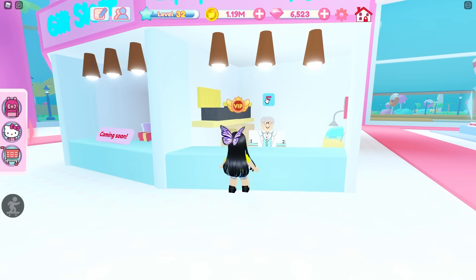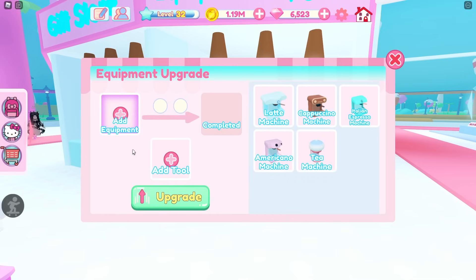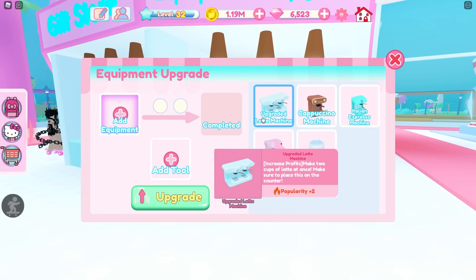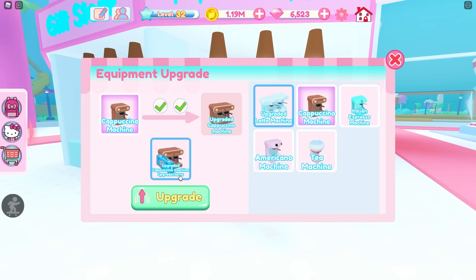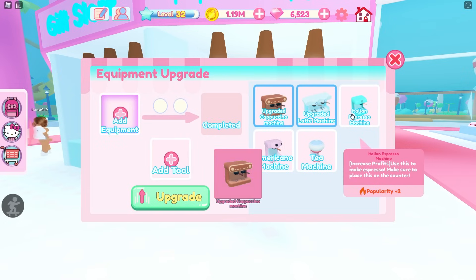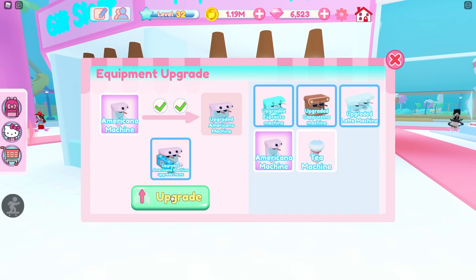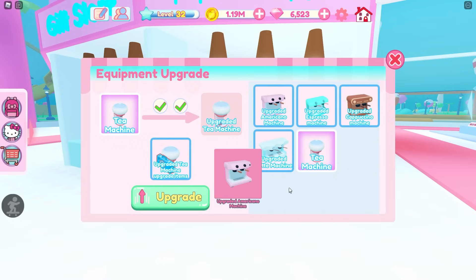So here we are at the upgrade specialist. Please take my equipment and upgrade it quickly. I need it upgraded like quick. Let's put my cappuccino machine there. Upgrade it. Italian espresso machine — upgrade. And then Americano machine — upgrade. Tea machine — upgrade.